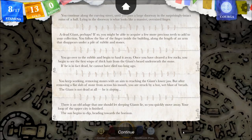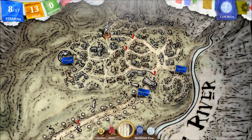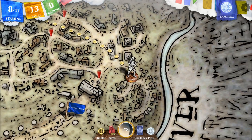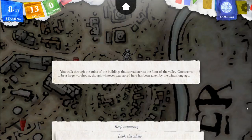There's an old adage that one should let sleeping giants lie, so you quickly move away. Your loop of the upper city is finished. The sun begins to dip heading towards the horizon. I do want to head to the tower, but what about the low city? I haven't been here right? You walk through the ruins of the buildings that spread across the floor of the valley — one seems to be a large warehouse, though whatever was stored here has been taken by the winds long ago.